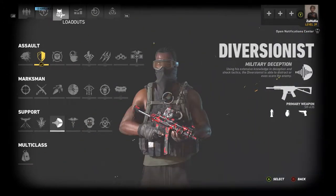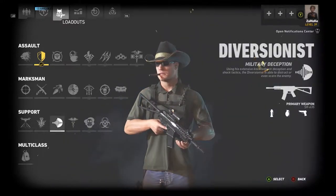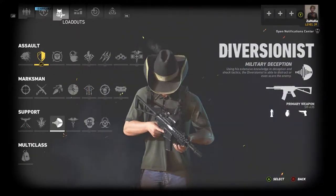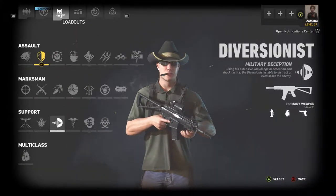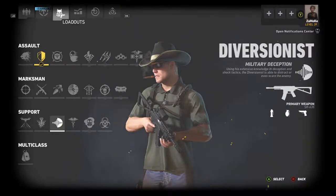Next up we have the Diversionist, one of my preferred classes. I like this class a lot because it revolves around messing with people. You fly this drone, and one perk is that it cannot really be seen — it's not targeted as soon as you throw it up and nobody spots it.